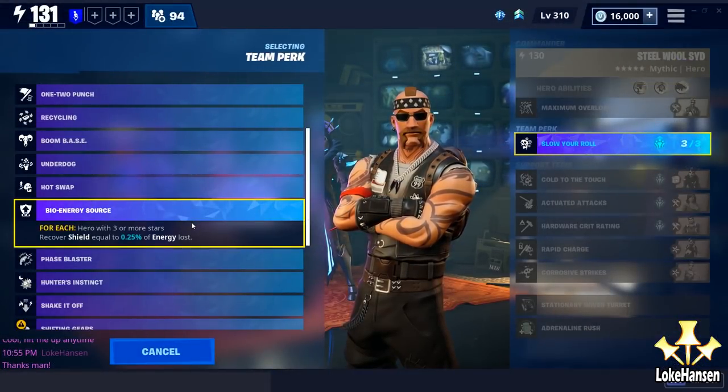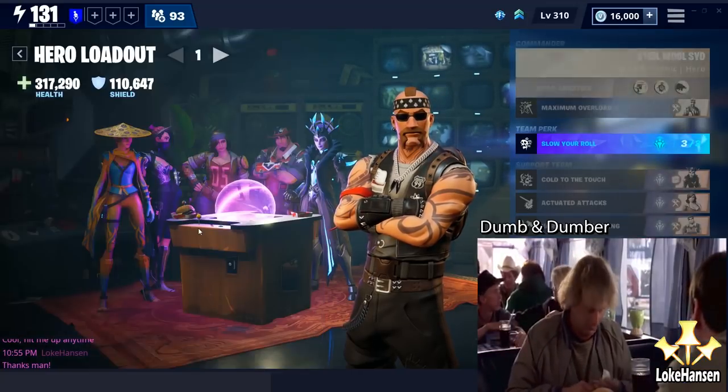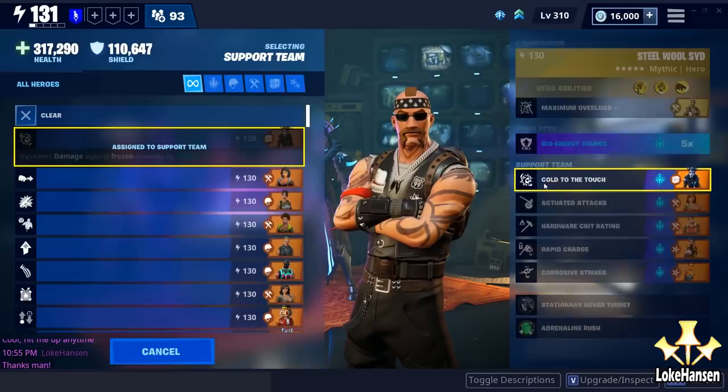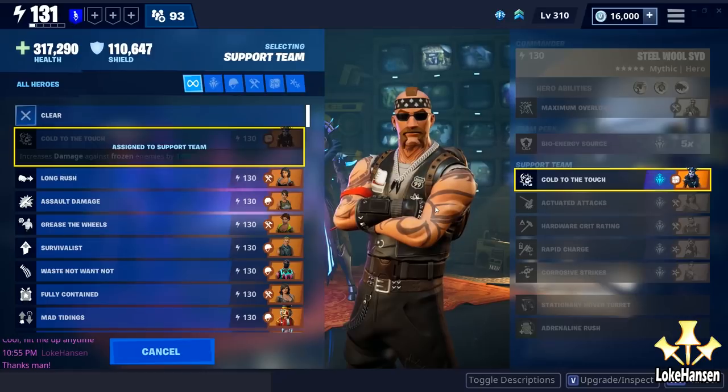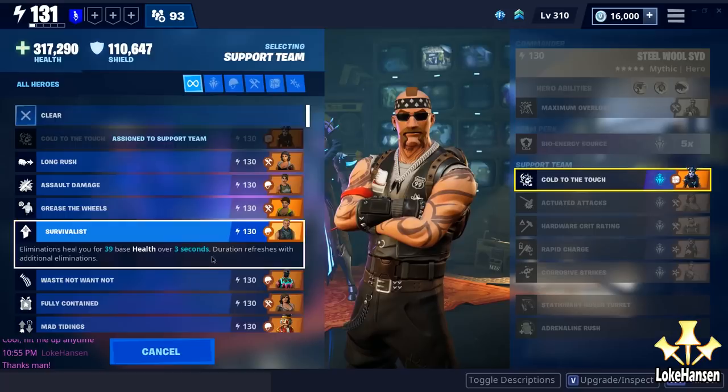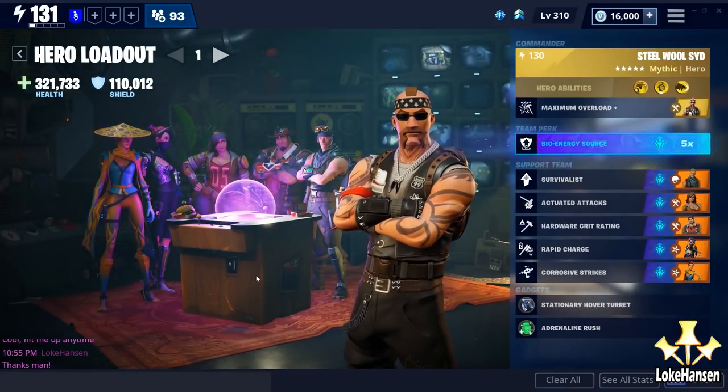I'm going to be moving onto the Bio Energy Source for the rest of the gameplays in this video. With Bio Energy Source, you recover shield based on the percentage of energy lost for every hero with three or more stars — and all my heroes have that. We don't want Slow Your Roll anymore. The idea is fun, but in terms of normal gameplay it really has no place for a melee build. I want to put in the Bio Energy Source and I want a survivalist perk instead, so that I will heal up when I take down opponents.